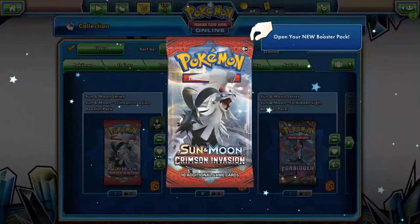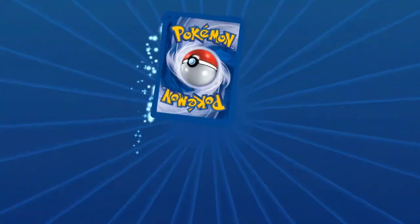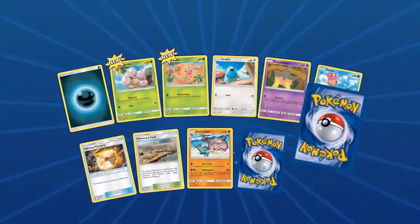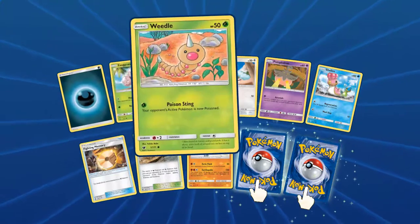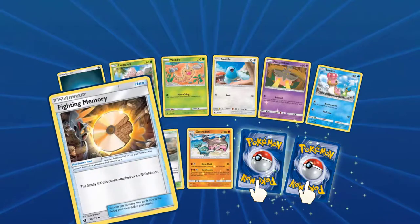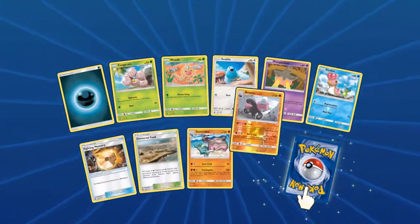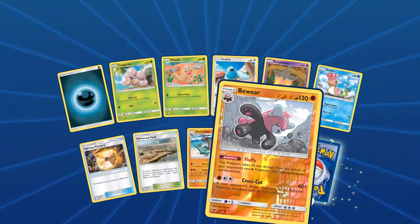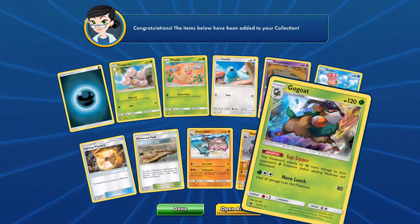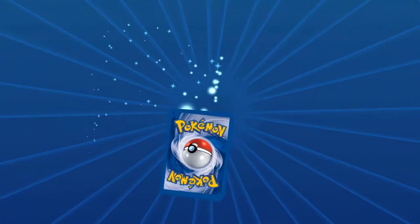Crimson Invasion — we have four of these, these were my favourite ones. I was mainly trying to get the Ultra Beast from these. First pack: Dark Energy, Weedle, Execute, Swabble, Bunkaboo, Shellos, Rising Memory, Devoured Field, Gastrodon. Reverse: Beewa. Rare: Hollow Cocoat!